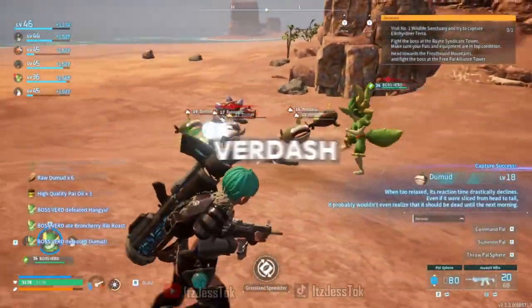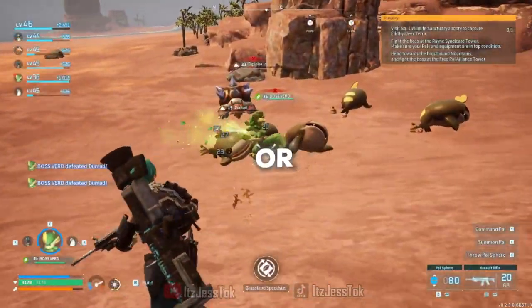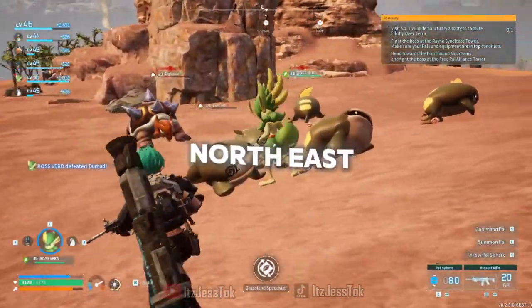You can find Verdash on one of the secret islands, or you can find his alpha location northeast of the Mosandas.